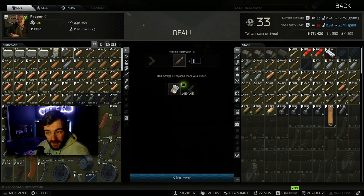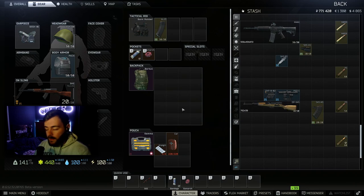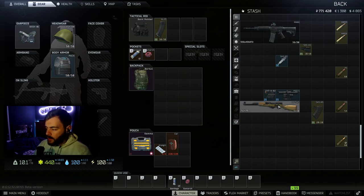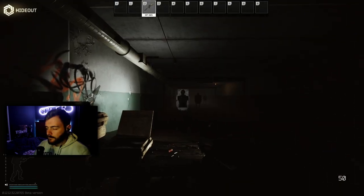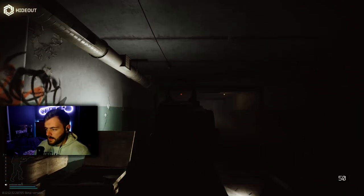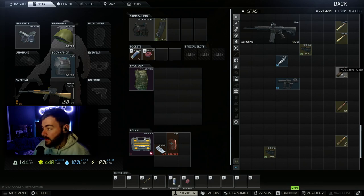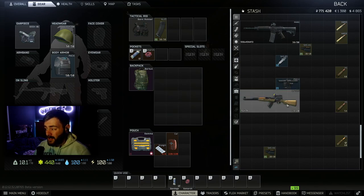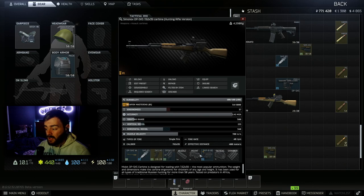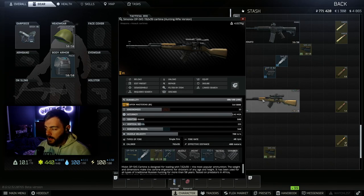This SKS uses a 20-round mag with PS rounds, which can be bought from Prapor — it's a level one round right at the first slot. Now the tan variant, which you unlock from Jaeger by completing a quest, has a dovetail mount. With this one you can whack on the EKP-8. So you've got the tan SKS with a red dot on now — nice, clear, and easy to shoot with high pen ammunition. This will take two to three shots to kill someone without armor. It's typically my go-to gun.